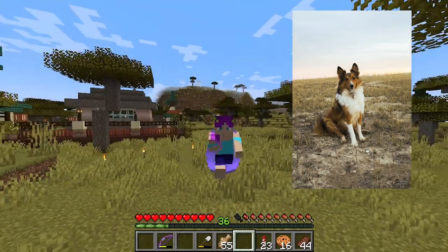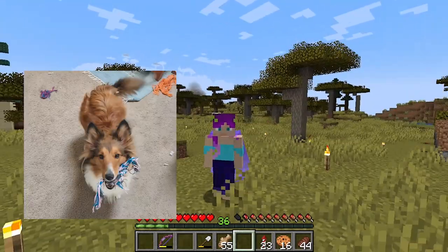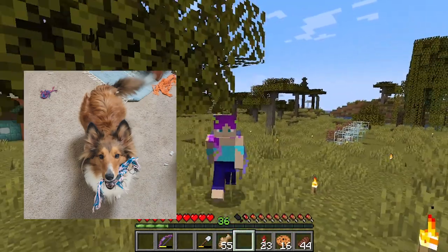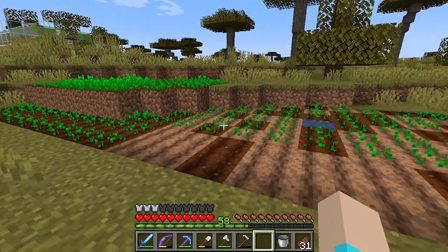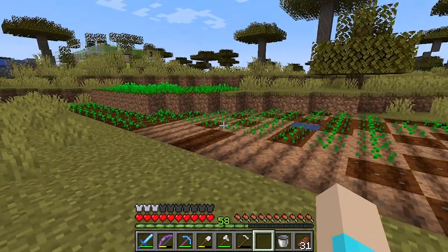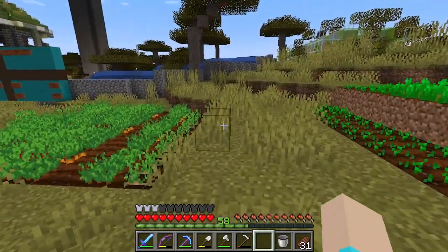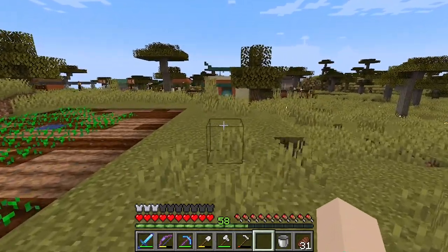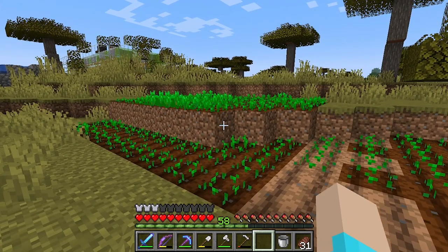This is what she looks like, except normally she doesn't look that pretty and elegant — she normally looks a little bit more like this. Wish her a happy birthday down in the comments! Since we're not spending much time in our hole anymore, I've decided to start planting some crops around in this area so that we have those for villager trading, and I think they're going to make the area start looking a little bit more nice and polished.